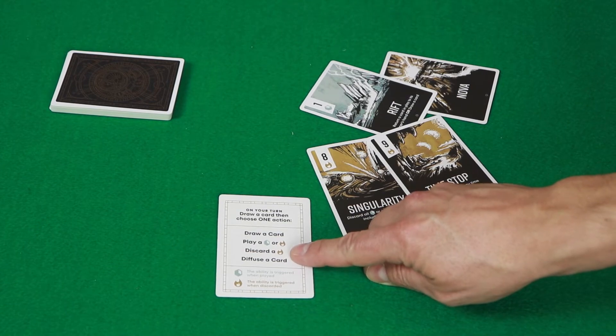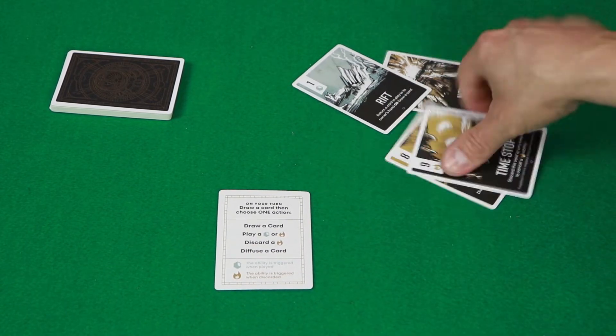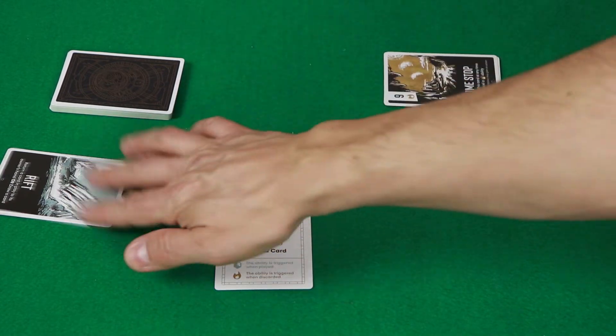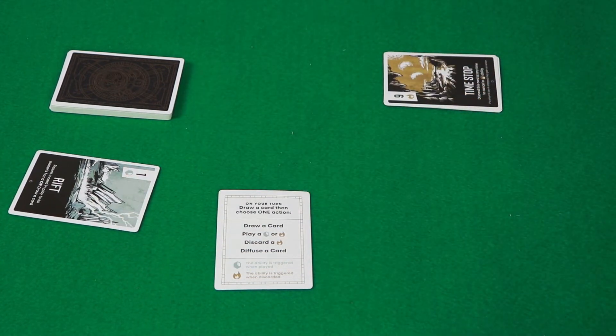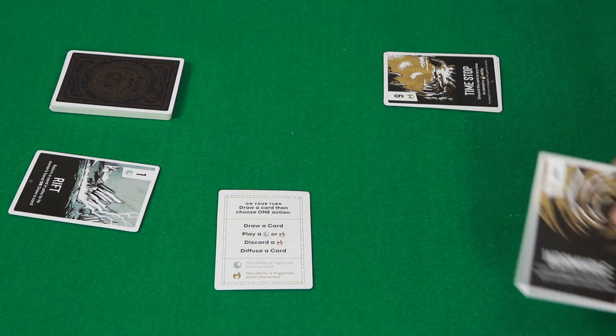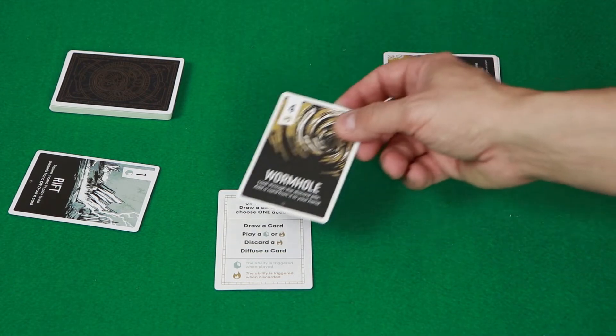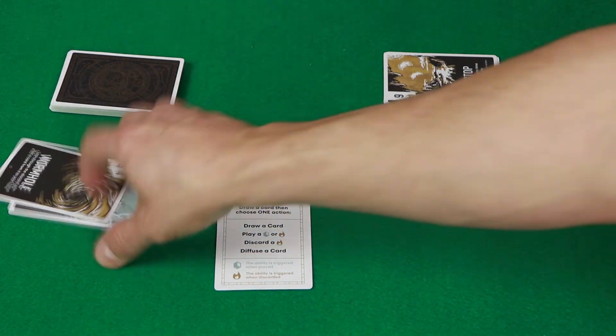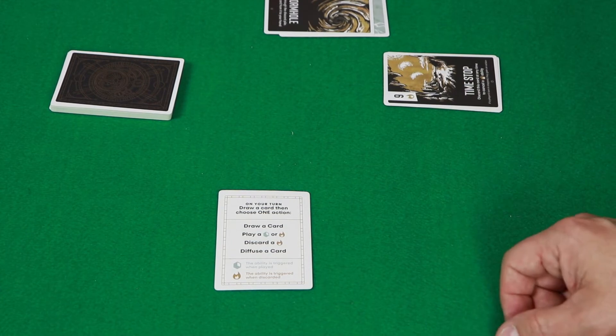The last thing you can do is defuse a card. To defuse a card, let's say my opponent has a Rift in front of them. I can get rid of that Rift card by defusing. I have to play a card that is higher than that in fuel cost and I can discard both cards. So I use this four here to defuse their one - both cards go into the single discard pile in the game.